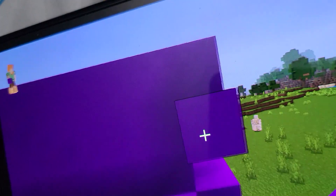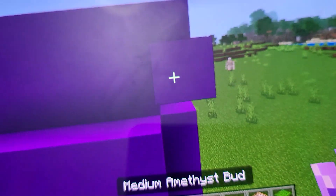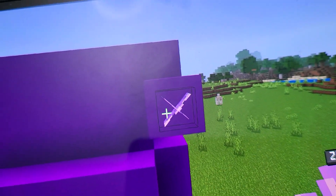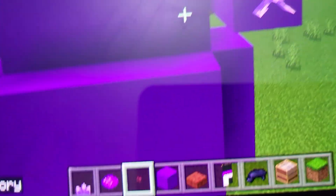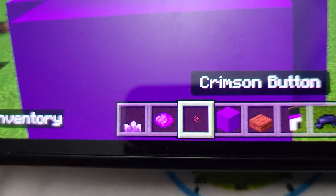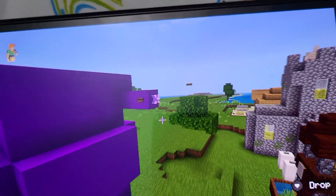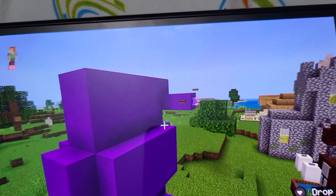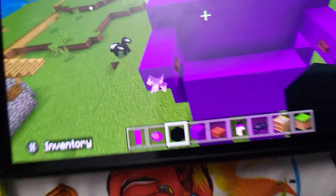Two more purple concrete, then get your medium amethyst bud and put it right there. Get your crimson button and place it right here. Repeat all those steps on the other side. Oh yeah, two things I forgot to say: you'll also need a purple banner and black concrete.